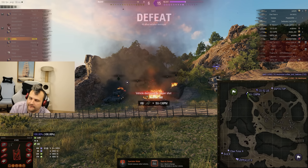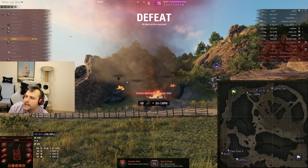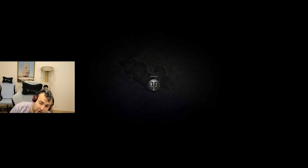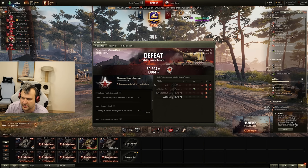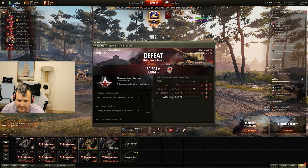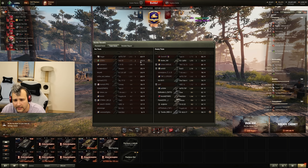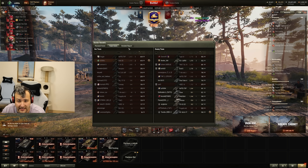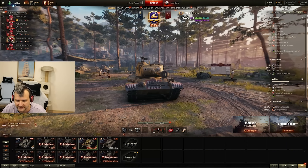Since we are bottom tier and our team is much weaker than the enemy, it is what it is. I've been playing World of Tanks for almost 11 years and I've seen it all. We managed to get at least 1,300 damage visible, plus a blind shot on the Progetto for about 150 hit points, so roughly 1,500 damage total. Looking at the score: 1,700 damage, two kills, 200 assisting damage. We are second place by experience and fourth by damage - considering what tank we're playing, that's very good.